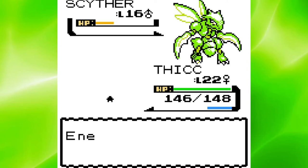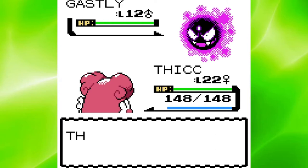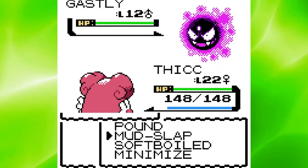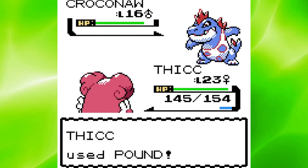On my way out of Azalea Town, No Thick challenged me to a battle, and then I ran into a problem. I only have normal type moves and his first Pokemon is Gastly. But I got the TM for Mudslap from Falkner, so I taught that to Blissey so I could actually hit Gastly. I got a critical Mudslap to take him down, and Zubat went down in 3 Pounds. Last was Croconaw, and we just pounded and scratched each other until I finally took him down.